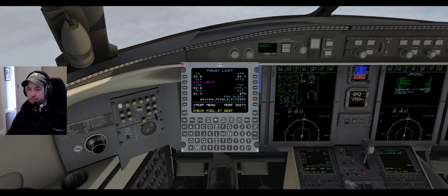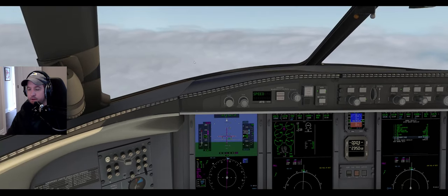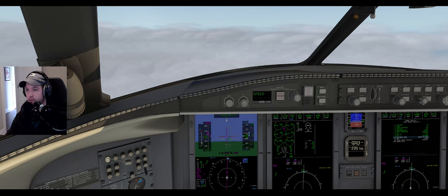Let's do a couple things here. Oakland Center, Challenger 650 Charlie Sierra, 1000, direct Shafter. Maintain flight level 230, Challenger zero Charlie Sierra. Maintain flight level 230, Challenger zero Charlie Sierra.